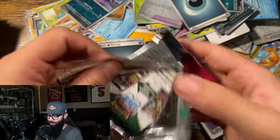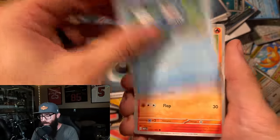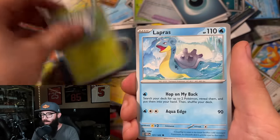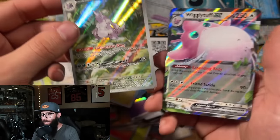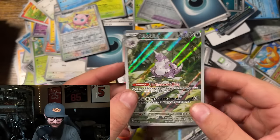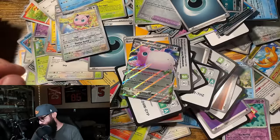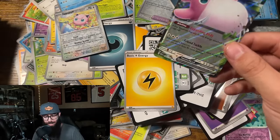151 is something else — such a fun set. Poliwag, Ponyta, Pikachu, Farfetch'd, Seaking, Butterfree, Lapras, Jigglypuff. Oh, got the Nidoking — double hit, double hit! And the Wigglytuff EX — let's go! I did have the Nidoking for sure. The Wigglytuff — I don't know if I had it in English, I think I might have pulled it in Japanese. Not bad — I'll take that all day.